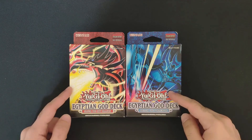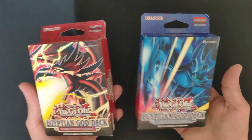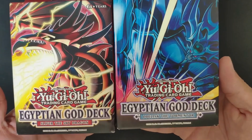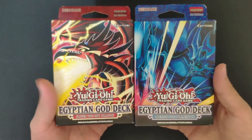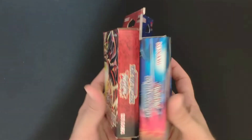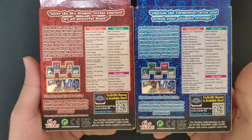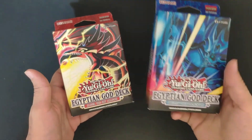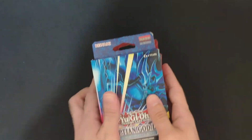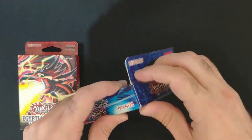Hi everyone, welcome to the channel. Today we are checking the Yu-Gi-Oh trading card game god decks. We have two of them: Obelisk the Tormentor and Slifer the Sky Dragon. Let's take a look at the box cover and we're going to start with the opening. We'll start with Obelisk and see what we get inside each one of these pre-constructed decks.